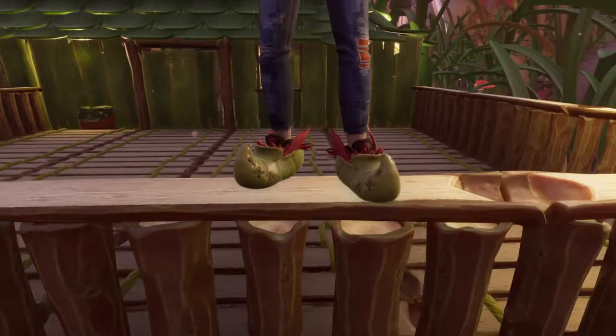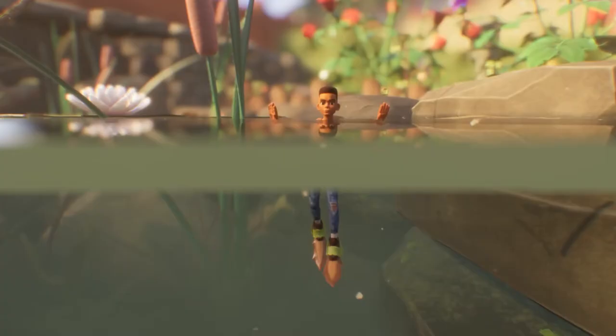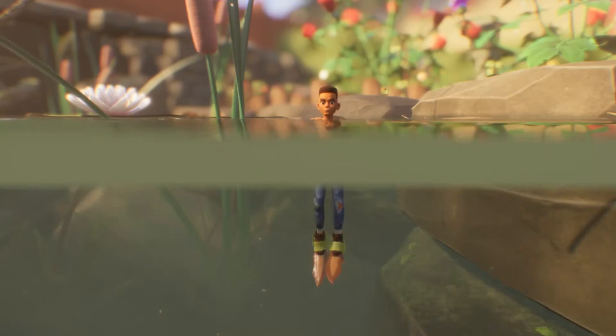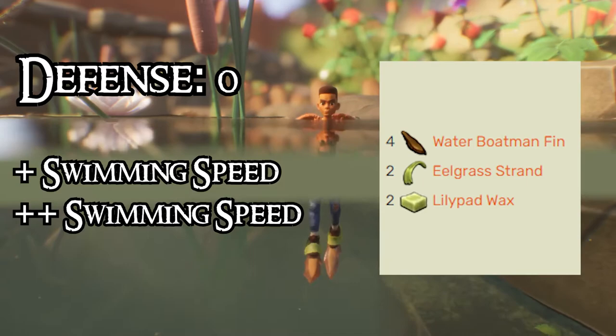Next is the Aphid Slippers, which also has a defensive zero and is crafted from the ingredients on the screen. Wearing these slippers will give you the Quickness effect, which will increase your movement speed. Next is the Fin Flops, which also has a defensive zero and is crafted with the ingredients on the screen. Wearing these will slightly increase your swimming speed, and if you upgrade these from Burgle, they will greatly increase your swimming speed.